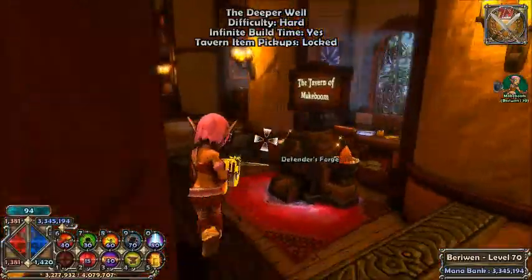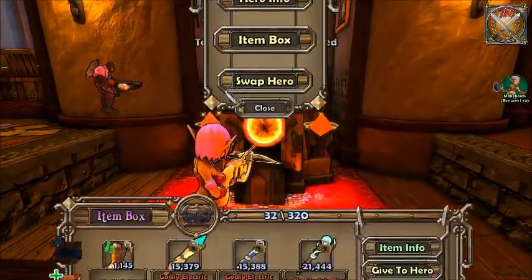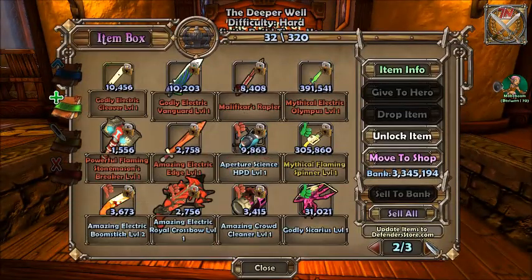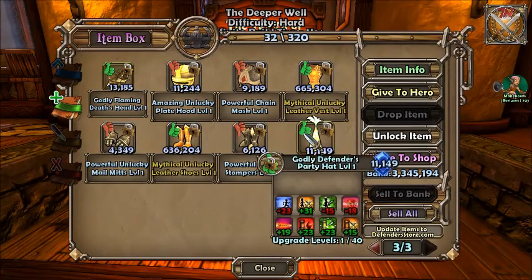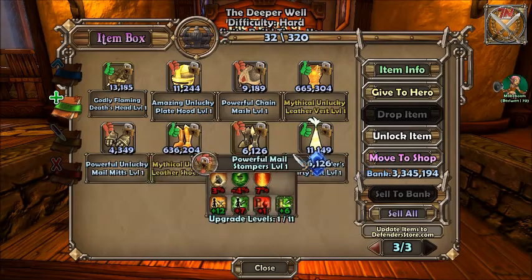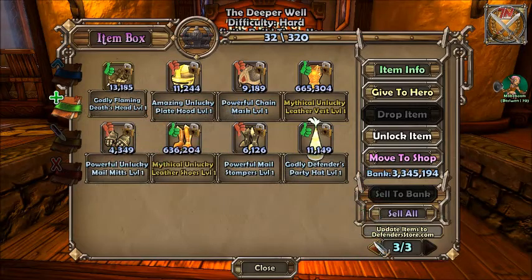This is the Defender's Forge — this is where you can get weapons and stuff. You can get item boxes. The enemies you fight will drop the items. The thumbs up stands for something that is better than what you currently have on, and the thumbs down means it's not as good as what you have on right now.